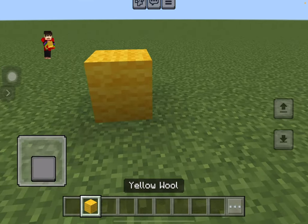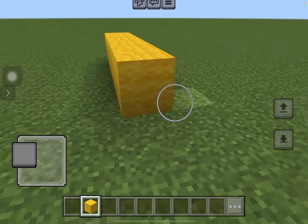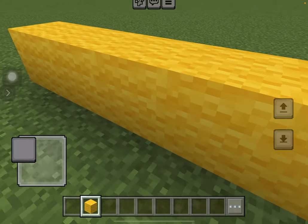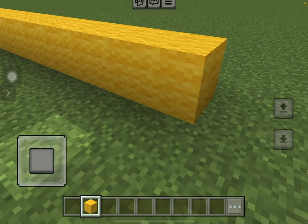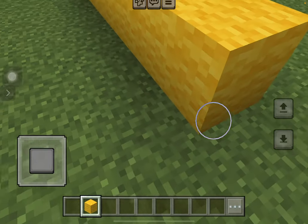So first we're going to have to do it like this — counting out ten blocks wide. One, two, three, four, five, six, seven, eight, nine, ten. Ten blocks wide.